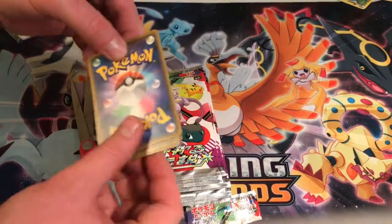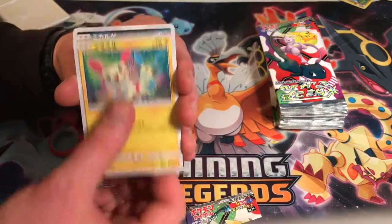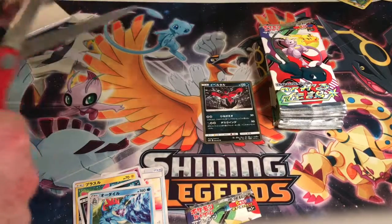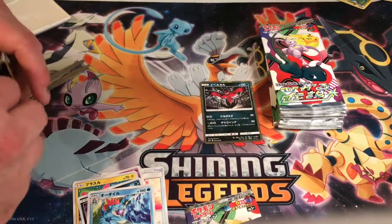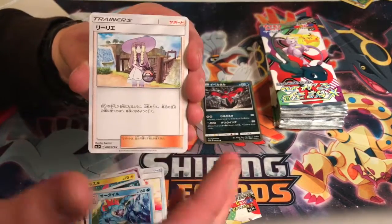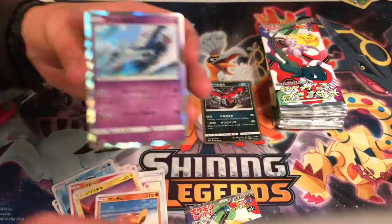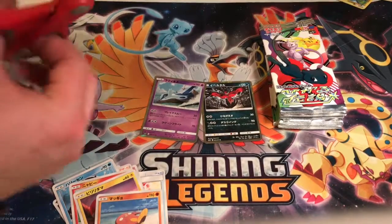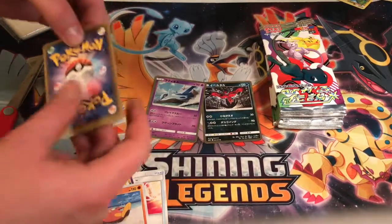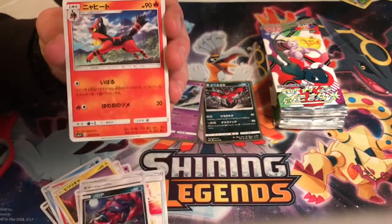Alright, going from the back, let's get this a little bit better organized. Probably one of the nicer holos in the set — that Hoopa. And Marshadow, yeah, Marshadow is a good art, and Latios. This is usually my favorite set. Since back in the day when I was ripping jungle booster boxes in the 90s, this is my favorite set to open — because they're Japanese cards and the artwork looks so amazing, straight fire.